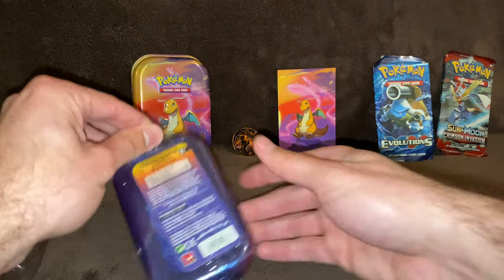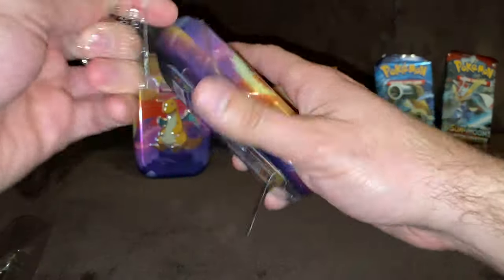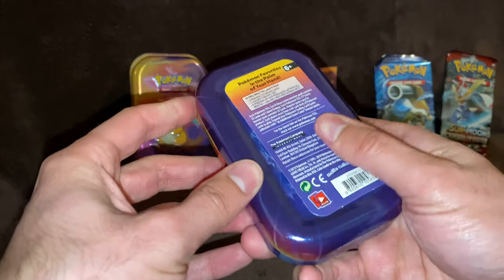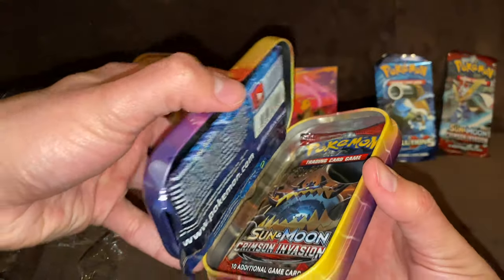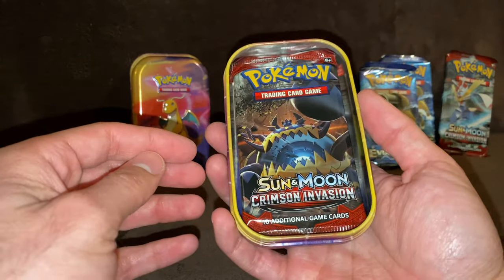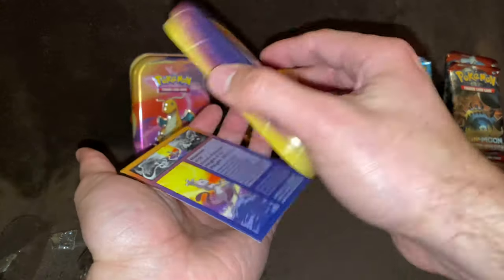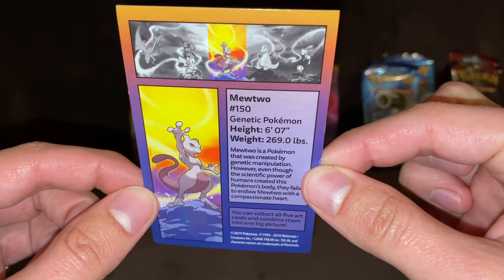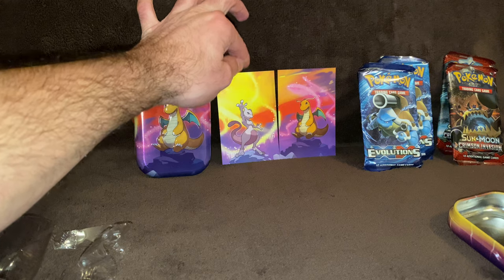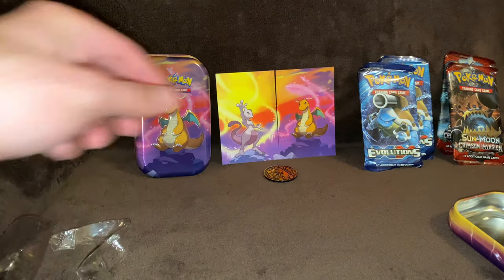Okay, opening up the Mewtwo tin. I think it was Mewtwo, Mew, Dragon Knight, Charizard, and Pikachu — those are the five art pieces. Definitely comes with Evolution packs, that's awesome, and they come with Crimson Invasion. There's the artwork. Mewtwo's six foot seven, 269 pounds — that's a big boy. That'll actually look pretty cool. And there's the Charizard coin again.